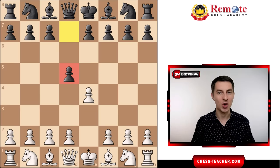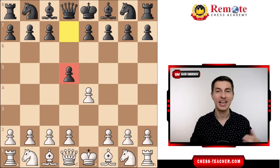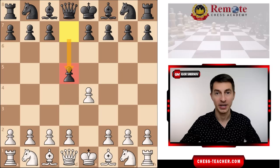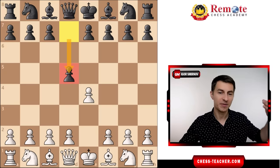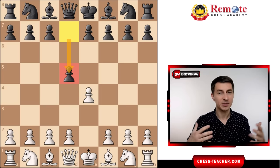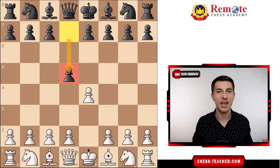What's up guys! Today I'm happy to share with you a simple winning plan against the Scandinavian defense, which arises after black going pawn to d5 on the first move. What I've noticed about it is that very often white players don't know that much about it — it's a less mainstream opening compared to the Italian game or the Sicilian defense.